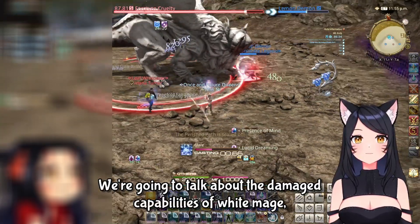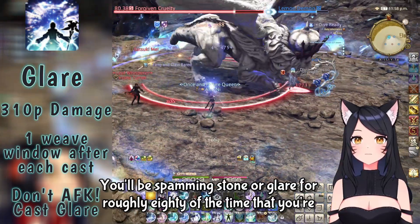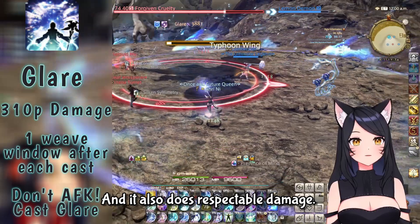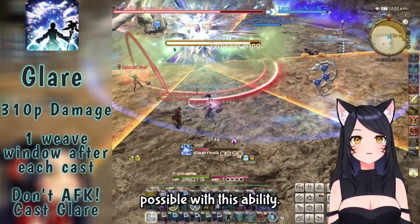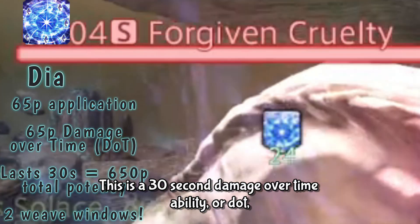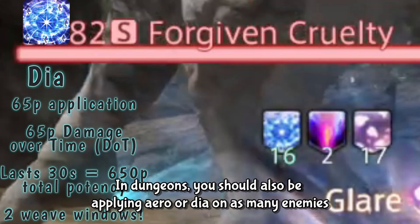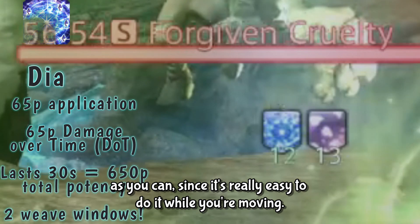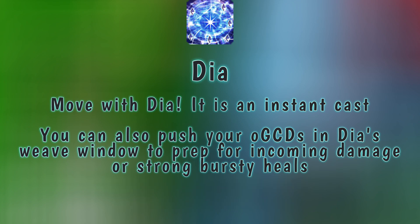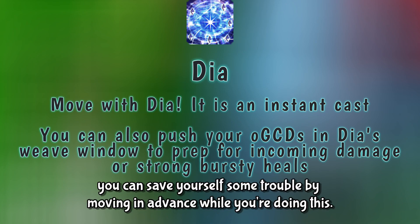Now let's talk about the damage capabilities of White Mage. First is Stone, which later gets upgraded to Glare. You'll be spamming Stone or Glare for roughly 80% of the time you're doing damage. Any time you're not healing, you should be dealing as much damage as possible with this ability. Next is Aero, which gets upgraded to Dia — a 30 second damage over time ability you should keep on bosses at all times. While running between pulls in dungeons, apply Dia on as many enemies as you can since it's easy to do while moving. Consider moving your character while casting Dia since it's instant cast, saving yourself trouble by repositioning in advance.